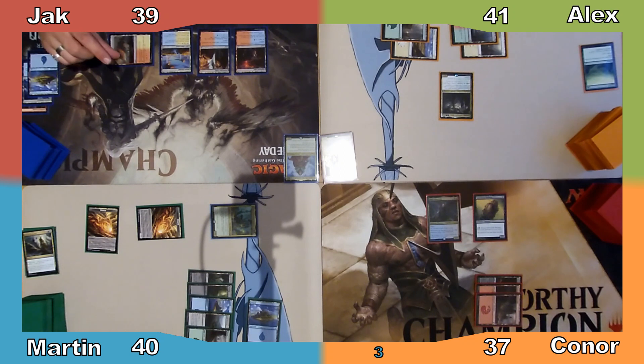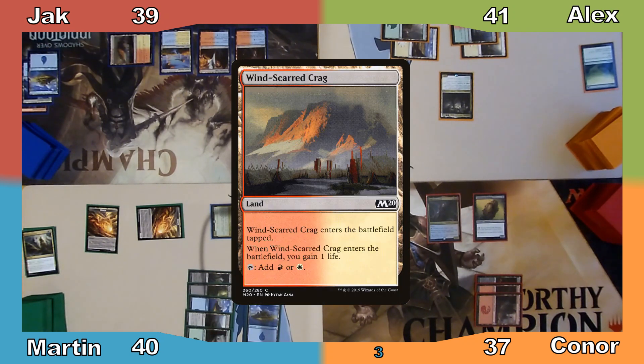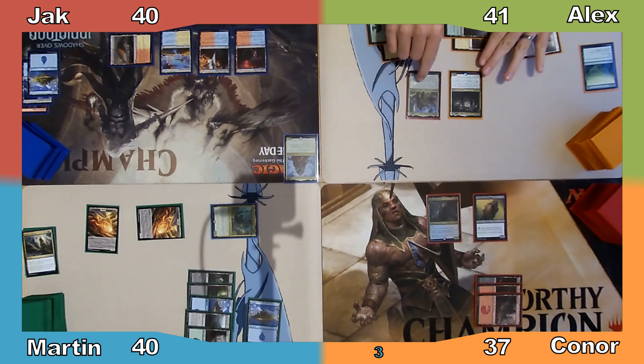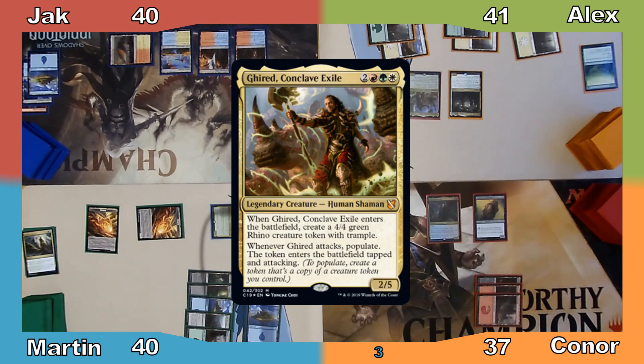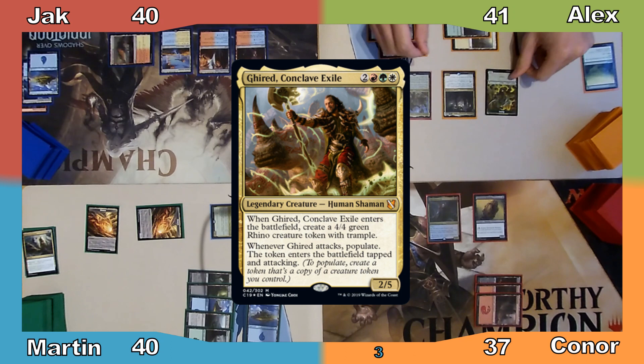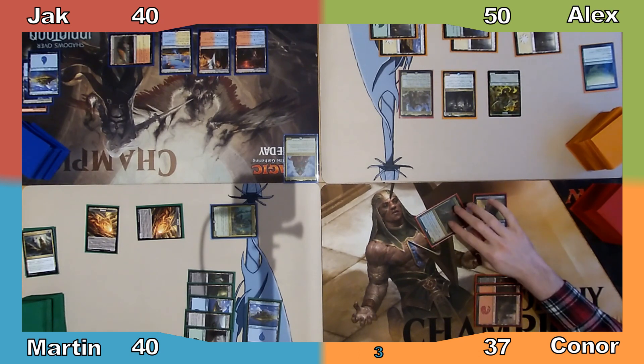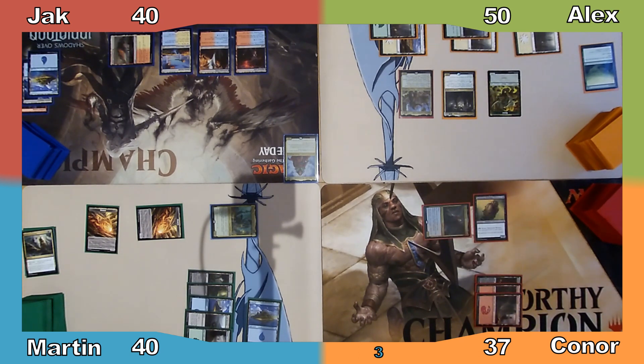I pass the turn. Jack plays Windscarred Crag, gaining a life, then ends his turn. Alex plays a Plains and casts his commander, Gyred Conclave Exile, makes a 4/4 Rhino with Trample, and gains 9 life from Trostani. Connor responds by activating Anje's ability, discarding and drawing a card, then proceeds to his turn.